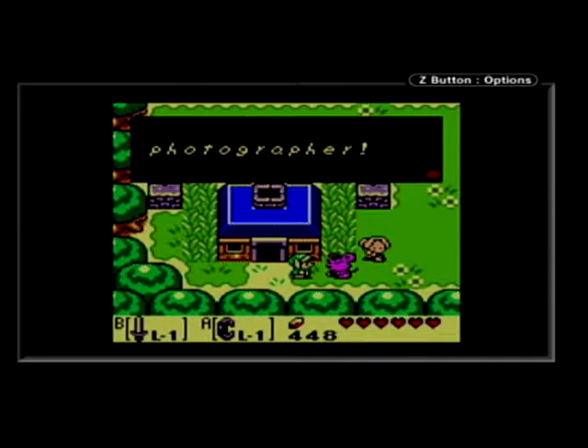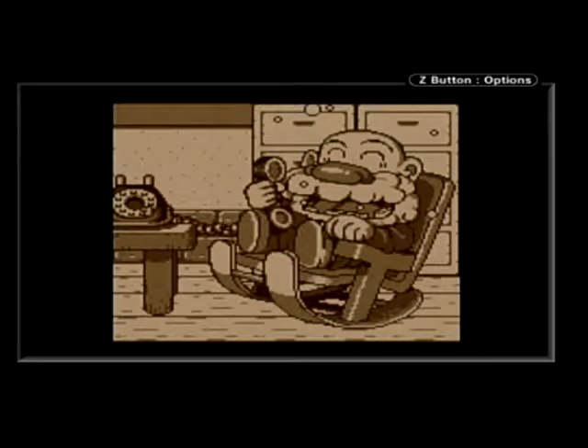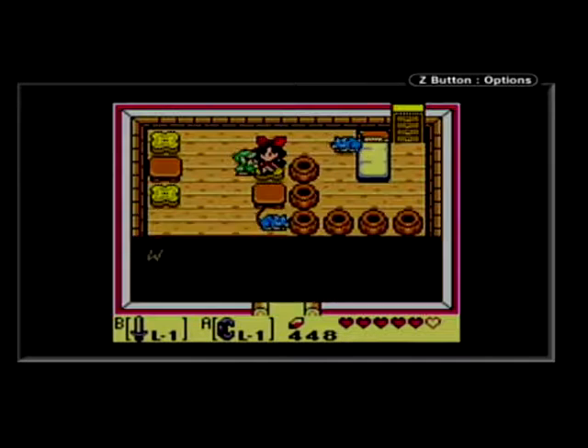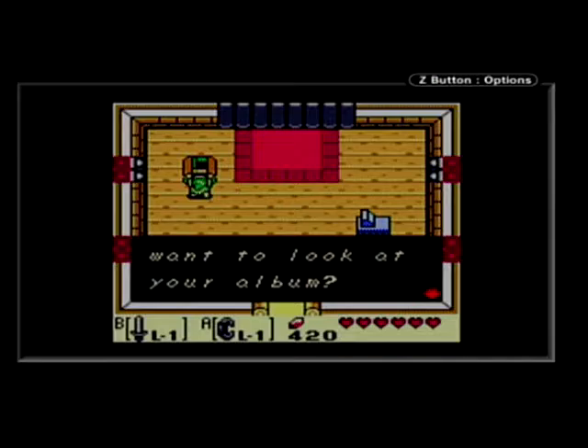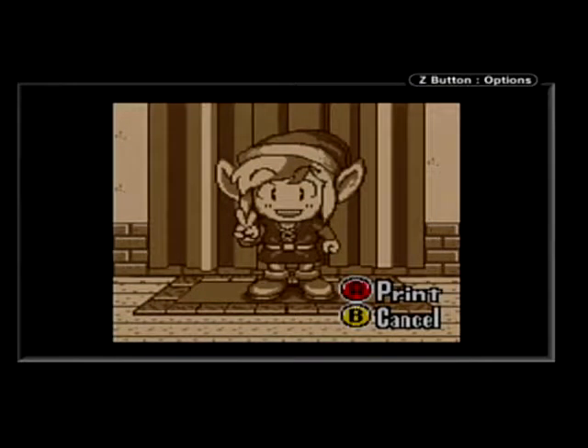I'm going to be showing off how to get almost every picture. The annoying thing is that it's completely impossible to get every single picture in the game, because there are two potential pictures you can get when you first meet the cameraman. If you say no to his request, you get the game over picture. So you can only get one of two pictures for your first picture, which means you're going to have an empty slot in your camera book and there's nothing you can do about it.